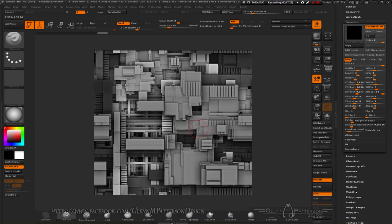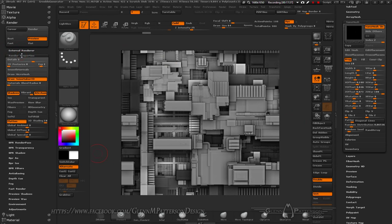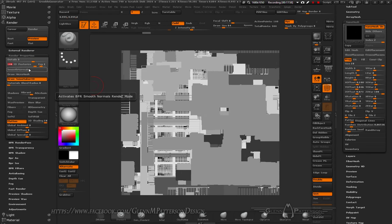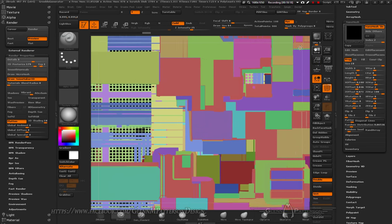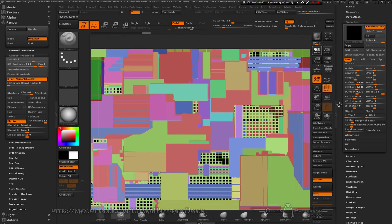Jumping back into ZBrush, I'll show you how to generate the Material ID pass by memory. In Render Properties, turn off Shadows, turn off Ambient Occlusion, turn Polyframe on, and set 3D Posterize to 180 — though for some reason it often snaps to 179. Hit BPR and it takes all the poly fill information from all the nano meshes and generates a clean Material ID.